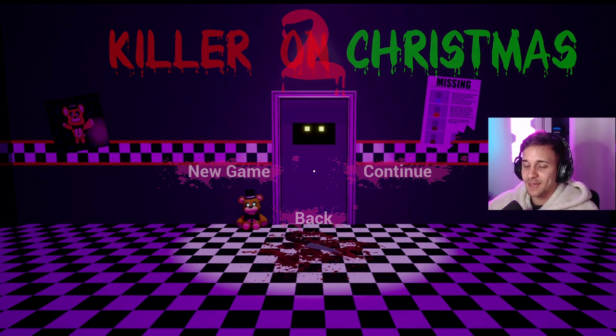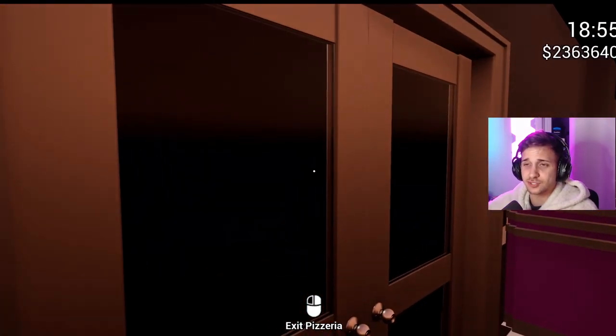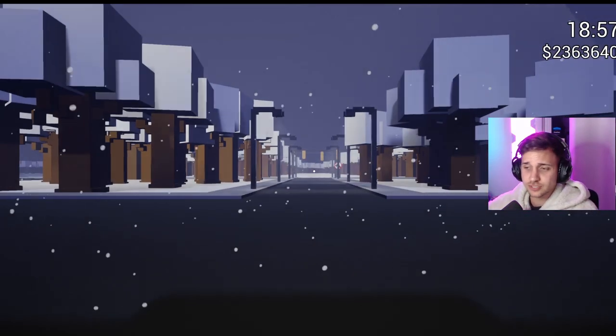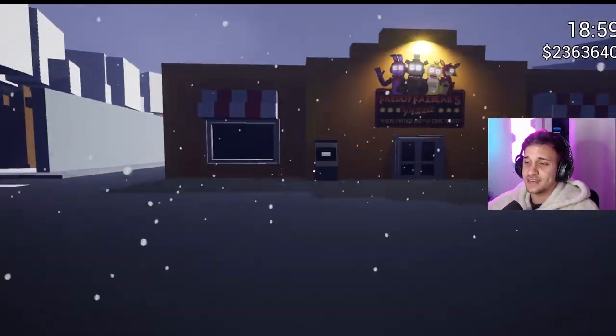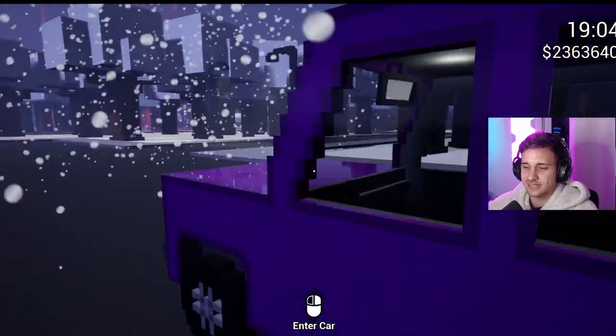Without further ado, let's go ahead and jump back into where we left off. I believe we found the FNAF 2 animatronics as well as the FNAF 2 secret area inside of Juniors. It was pretty insane. But now I think we should go ahead and try to head over to Afton Robotics.